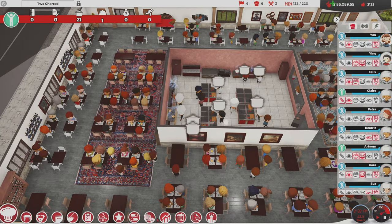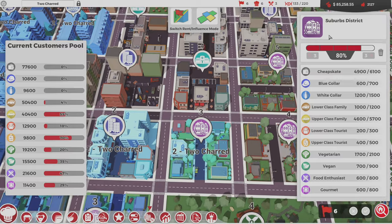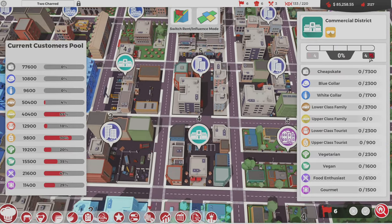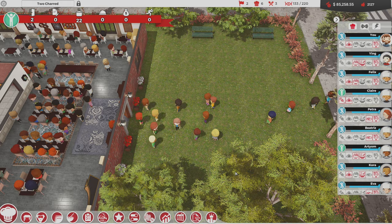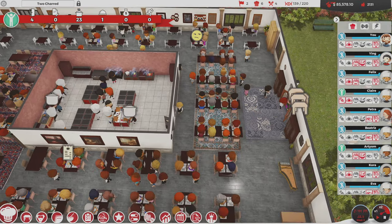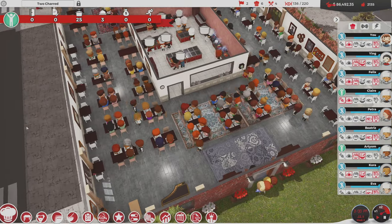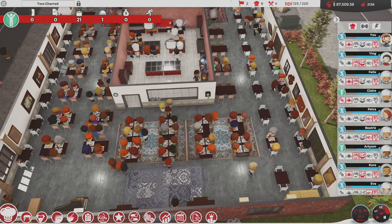Going back to the city map — I can't get that upgrade yet because I need this first, or I could just grab this right now and get the food enthusiasts in the door. Let's do that — bam, 1,200 more food enthusiasts potentially coming to eat our cuttlefish dish.